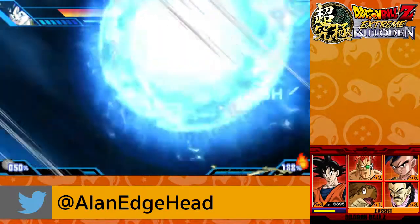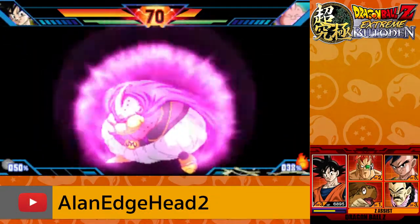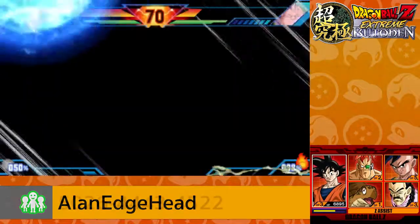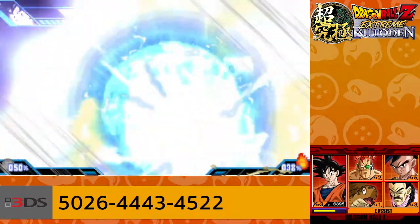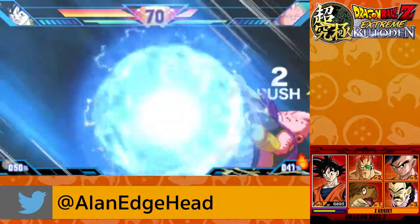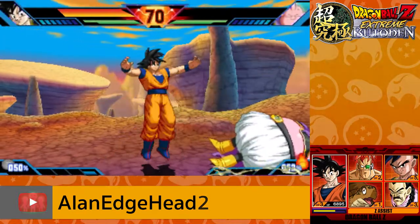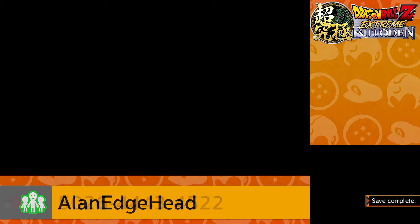Fitting that he does the Spirit Bomb on Majin Buu. He might be able to reverse it though — he's got enough ki. Yep, so now we've got to button mash whenever they collide. Is my Spirit Bomb going to go through? I'm button mashing... I win! That's a couple of Goku's moves; let's bounce on to the next character.